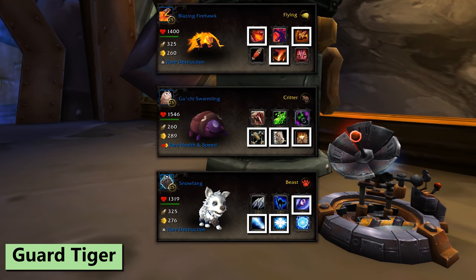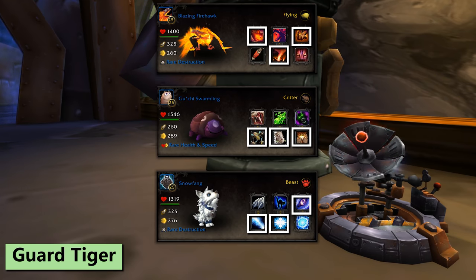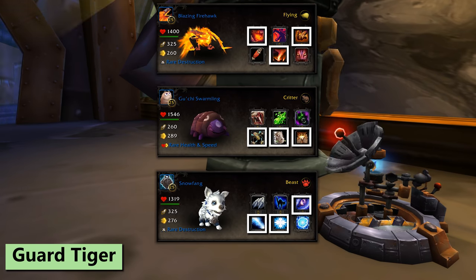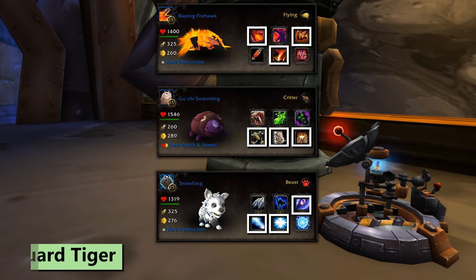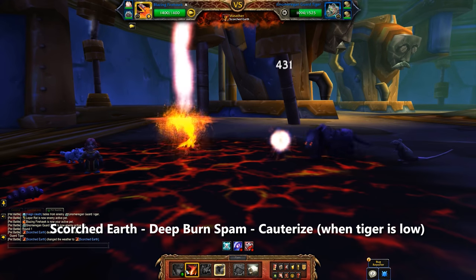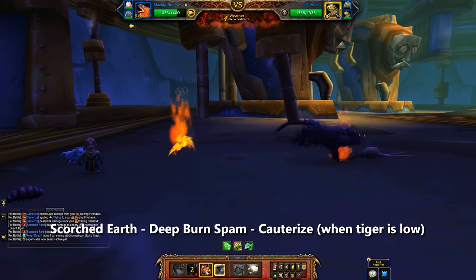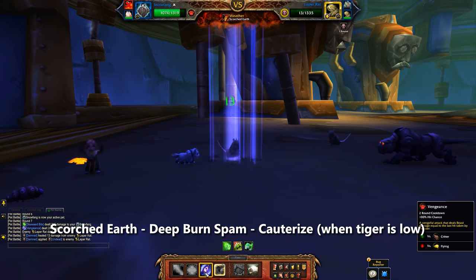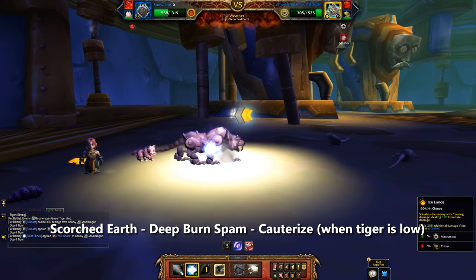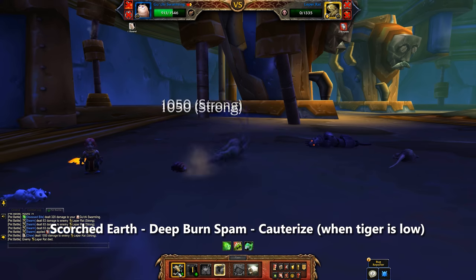For the Guard Meccano Tiger, I'm using a Blazing Firehawk with Deep Burn, Scorched Earth, and Cauterize. For backline I used a Gucci Swarming and Snow Fang, although I cannot stress enough that you don't need specific backup pets as long as you've got something leveled. Starting with the Firehawk, lay down Scorched Earth and then spam Deep Burn. The tiger actually feign deaths out, which is a good point to Cauterize, and then just use your bird on the backline that swaps in. Those backlines are random from a pool so your fight may not look exactly like this, but I'm confident you'll still win.